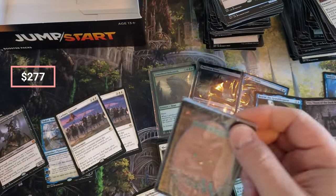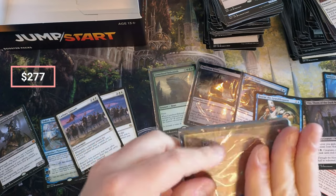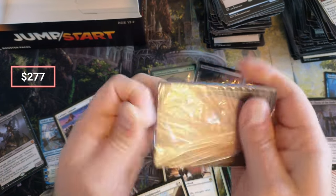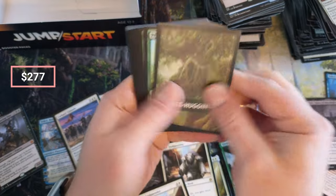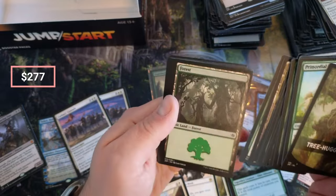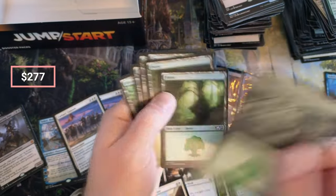Last one — what do we got? Tree Hugging. Sage, Warden, Explore — yeah, that's a Jumpstart land. And the rest are 2021 lands. Check that out — so let's just do a little recap here. We got two of those, 13 a piece, maybe 10 here, Crusade let's say is another 12 a piece, Teferi's 10, another 10 here, Bruvac's 12, Veto — 9 or so, 3, 13, 8.